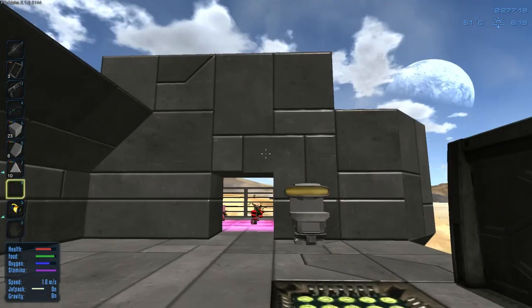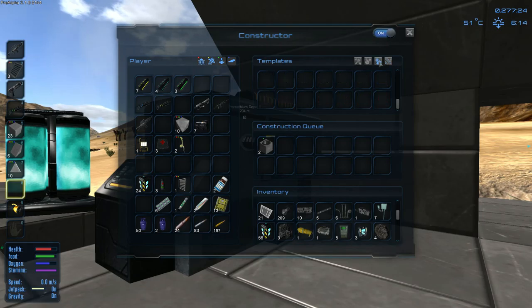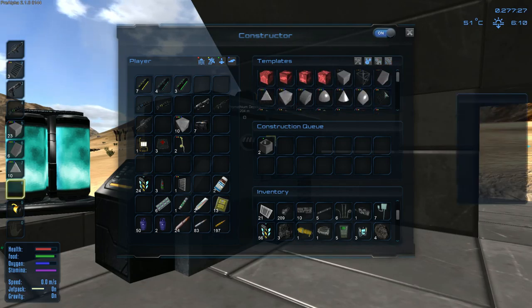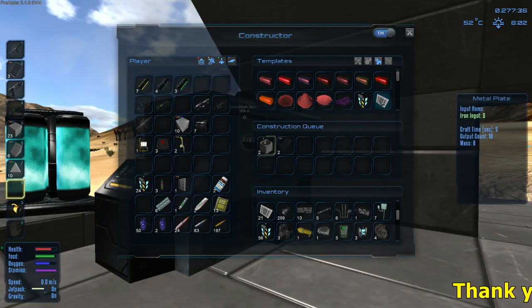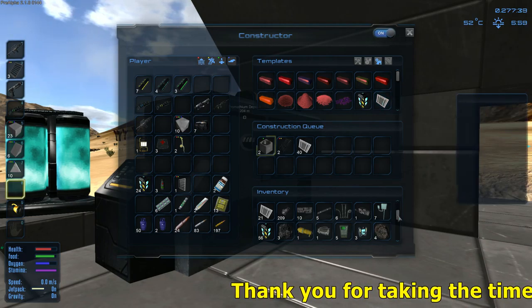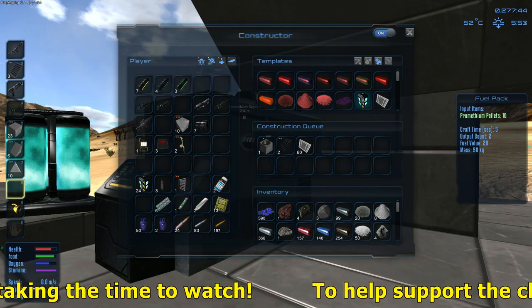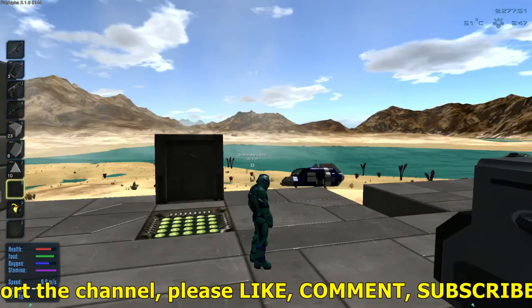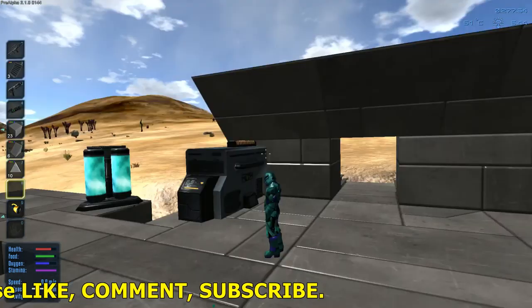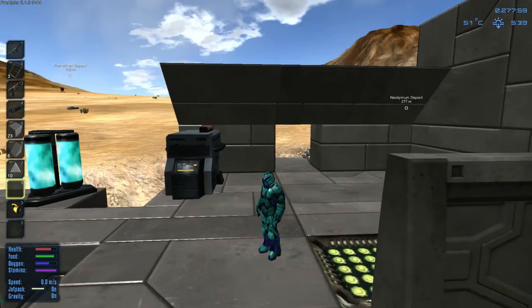This is just a little bit of base building here - as you can see it just takes time. What I'll do is carry on with all this stuff. We need to build some ladders - I think they're in here. We need to build a couple of stairs. Let's build some metal plates - components, 5, 10, 15, 20 ingots. How many ingots do we have? Yeah we got lots. So hopefully all of you have enjoyed this episode - bye bye everybody!